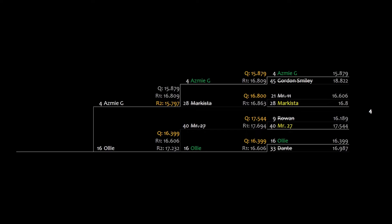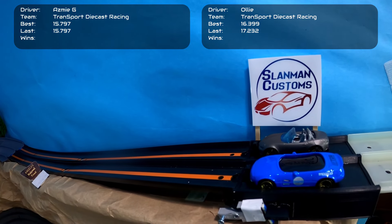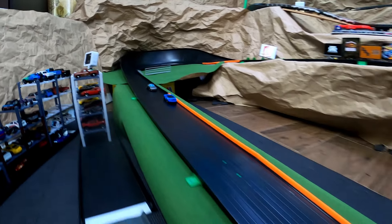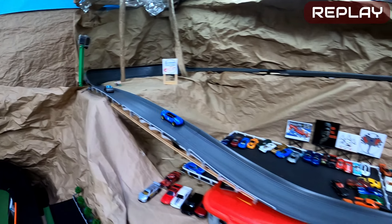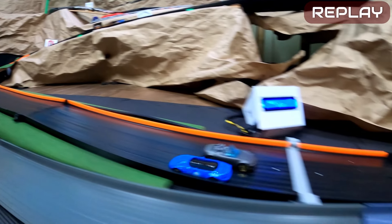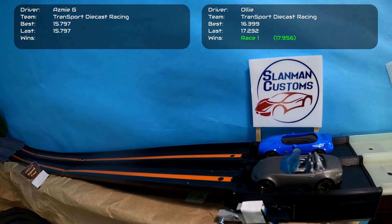Now for Group Four, again featuring two TDR builds: As Me faces Ollie, both from Transport Diecast Racing. As the host, JT roots for Ollie. As Me starts on the inside lane and keeps that advantage. Ollie is right on him and almost passes from the outside. A bad landing from As Me gives Ollie a chance — and Ollie takes the last-minute comeback win. In the replay, As Me drifts off the jump and makes wall contact, giving Ollie just enough speed to pass right before the finish line.